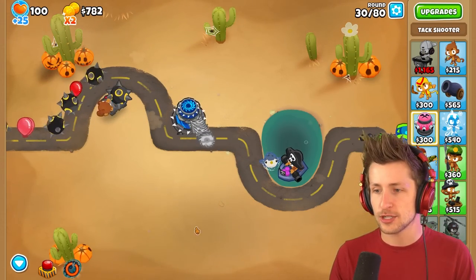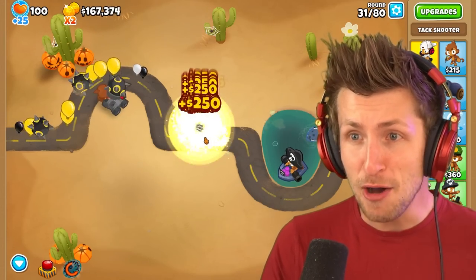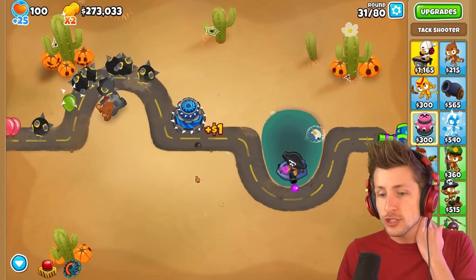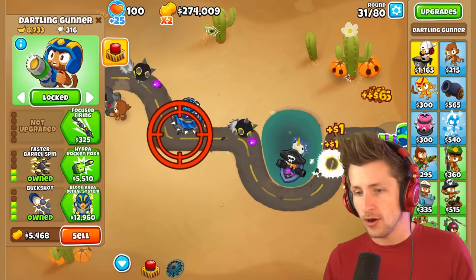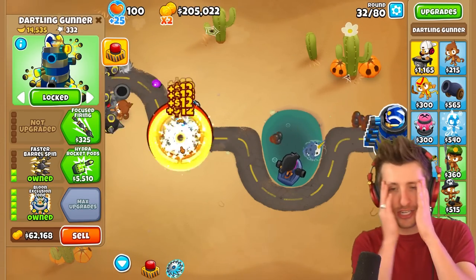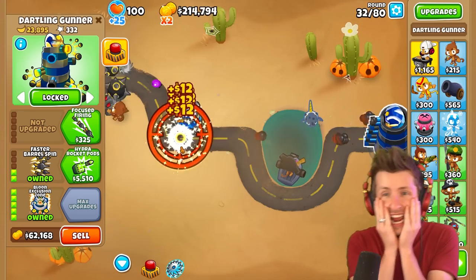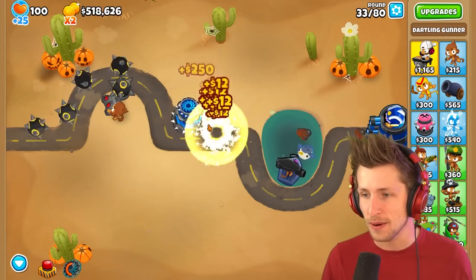Let's see how much... a dollar? $250? Holy cow! I'm making so much money! $200,000 too? I just made $200,000 with one ability. All right, we're done - game's over, I win! Oh my gosh. The balloon exclusion zone is just insane money. Super maelstrom is broken - that's actually so busted.